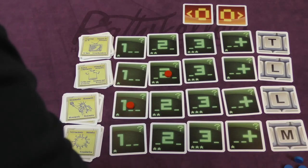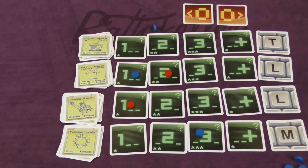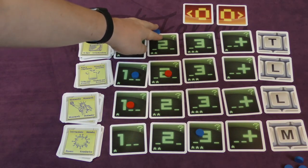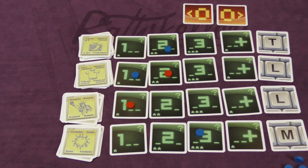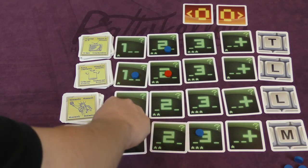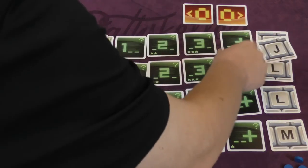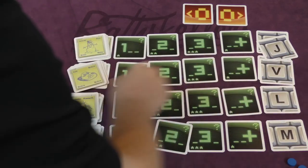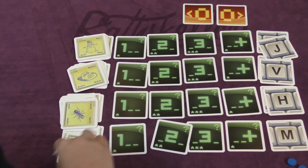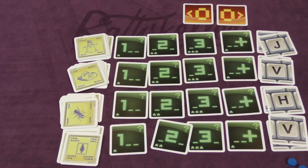The other team starts saying different things and putting out tokens, until both teams pass in a row with no one placing anything — meaning no one can think of anything or everything's filled. At that point you get points equal to the stars shown on the cards. Those cards are removed, the next team goes first, and new letters are flipped over. After several rounds, whoever has the most points wins.